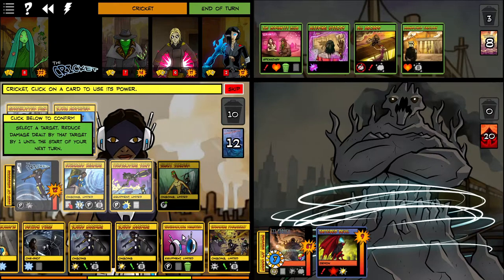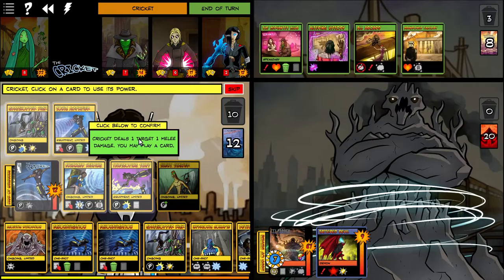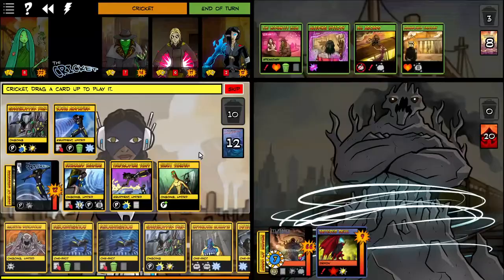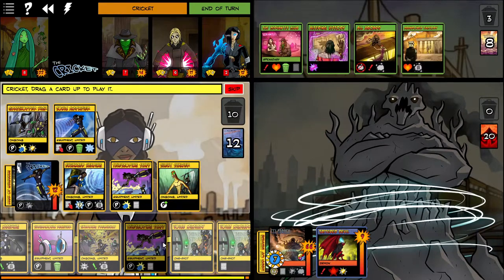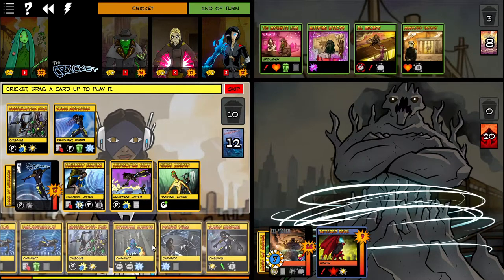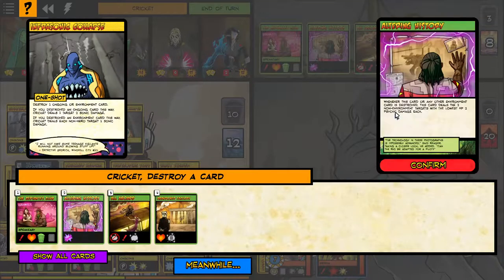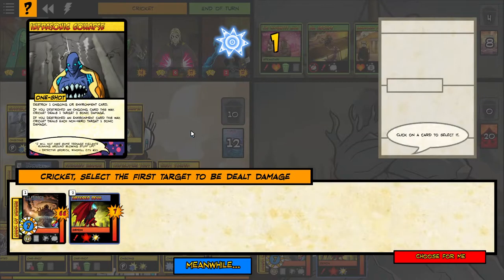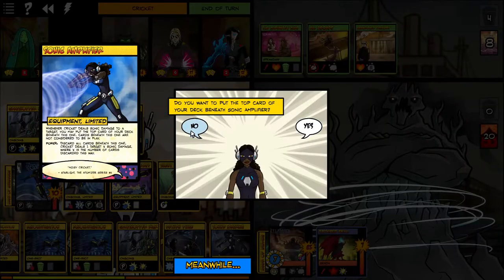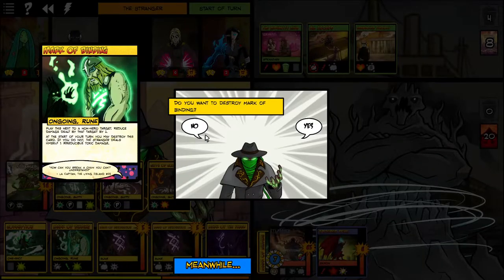It may sound like I'm being really harsh to the Stranger, but the truth is I really did want more out of him. If you've seen my League stuff, you know how much I go for the Nature Elemental stuff — this is not an exception. Stranger's powers: destroying a villain ongoing lets you hit something once, and destroying an environment card deals one point of Sonic damage across the board.